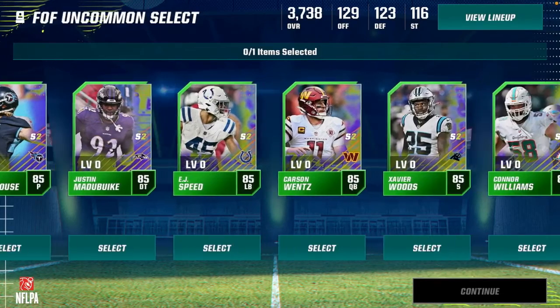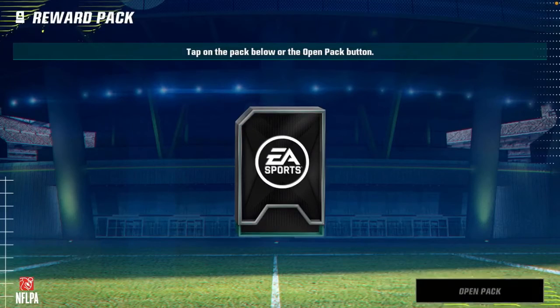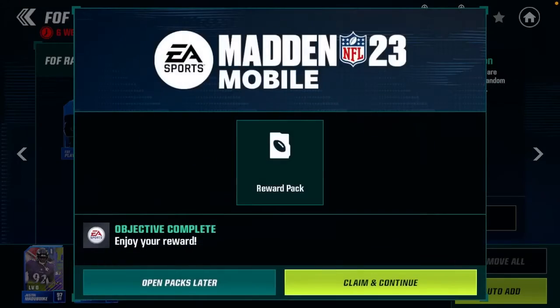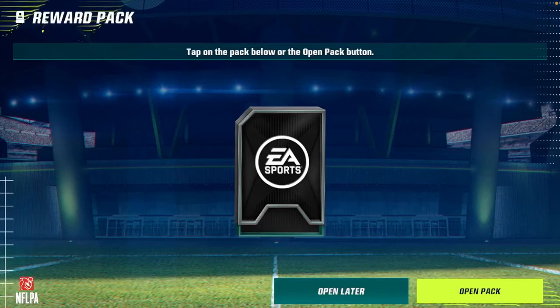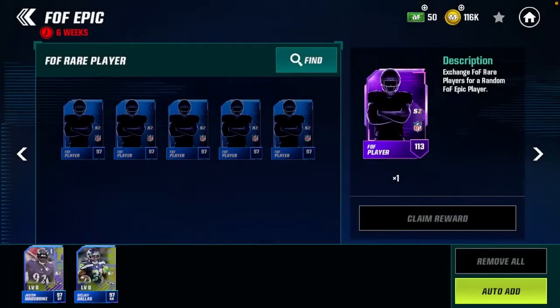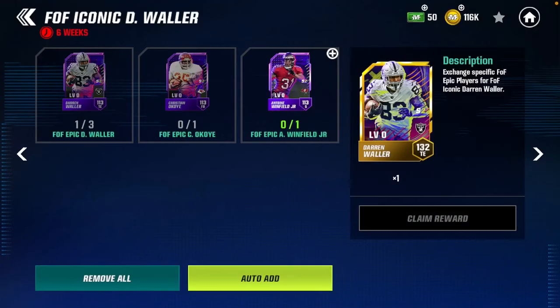We're going to just pick up Corey Davis — I think that's who we needed. This is nice for us. We're going to get Stan House and Connor Williams — let's go! This is going to help us build an epic. Here's another Darren Waller — Darren Waller is going to be who I want out of this pack for sure. And we're going to get Antoine Winfield, which will go on the team for now. He also goes into the Darren Waller set, so that's even better. I just need to get Okoye and two more Darren Wallers, and boom — Iconic Darren Waller.